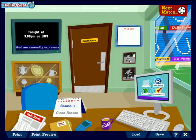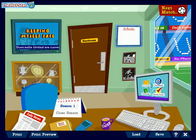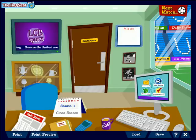In a game of Hot Seat, one of the great ways to get a good score is to focus on improving the strength of the Duncastle team squad. And you do that by buying players, if you've got the money that is.